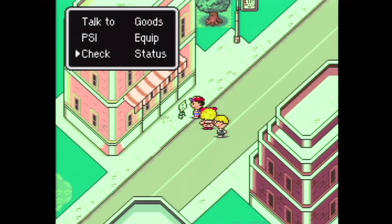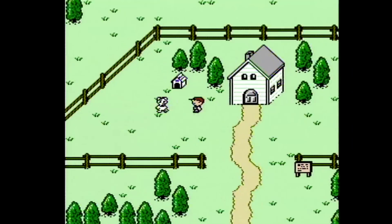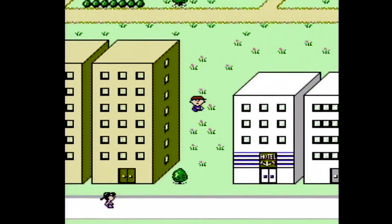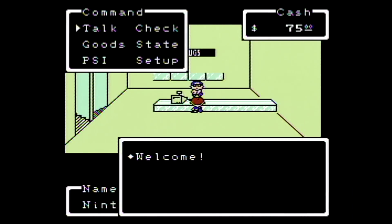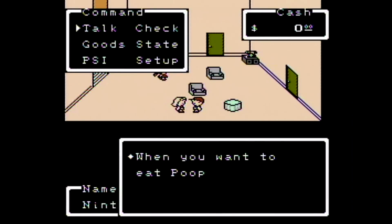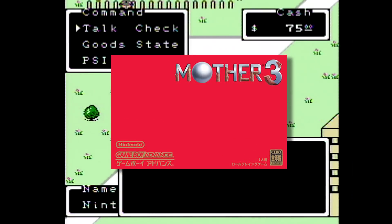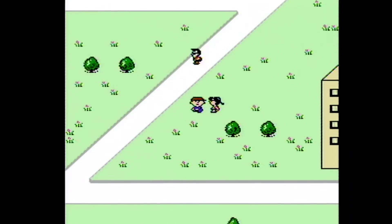Earthbound is actually the second game in the series. In Japan, it's called Mother. The original game was released for the Famicom in 1989 and was never translated and released in English for the NES. As you can see, it looks very similar to Earthbound in pretty much every way. Supposedly, this here is an English prototype translated by Nintendo themselves. It has the same quirky humor and all of that stuff, but it's only vaguely related to the other games. Speaking of which, Mother 3 came out on the Game Boy Advance, and once again they decided to leave it in Japan.